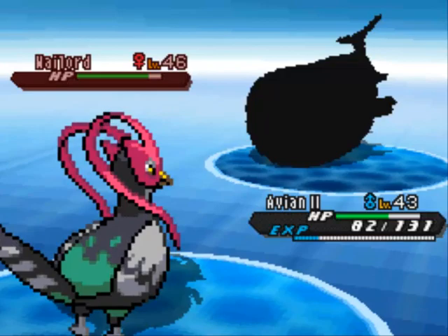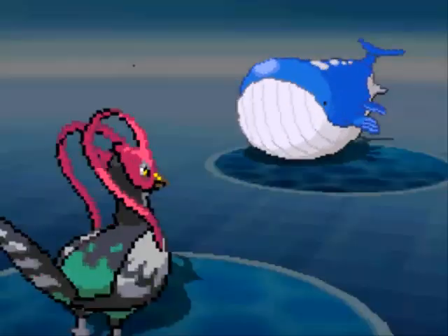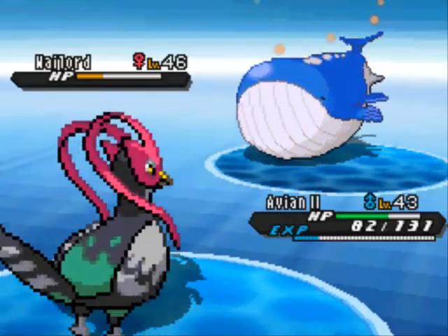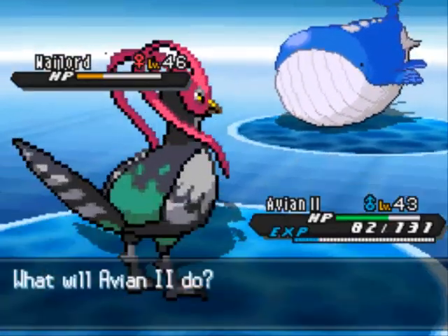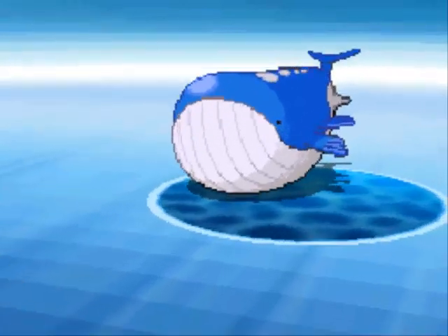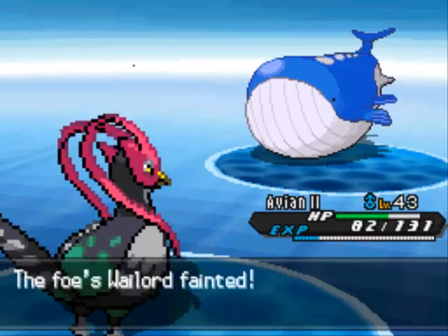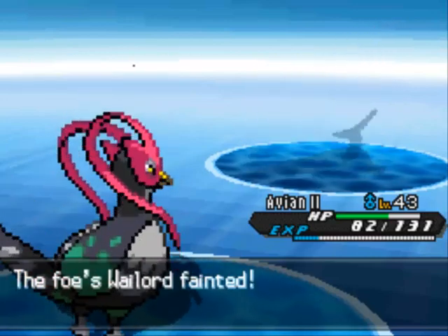Wailord is 47 feet long, but it only weighs 877 pounds. Because all Pokemon have the exact same height and weight — how ridiculous is that? 47 feet tall and only 877 pounds. This thing should weigh like 8,000 pounds, or over 9,000 pounds.